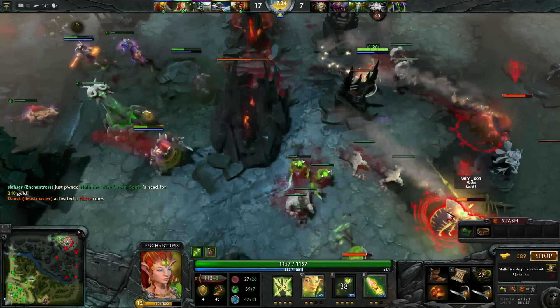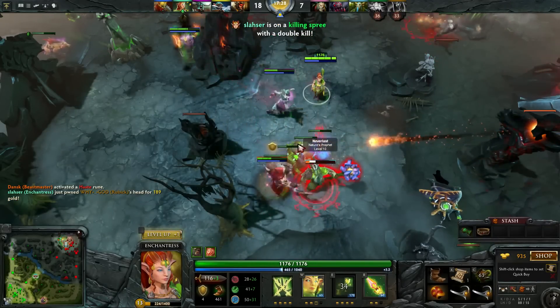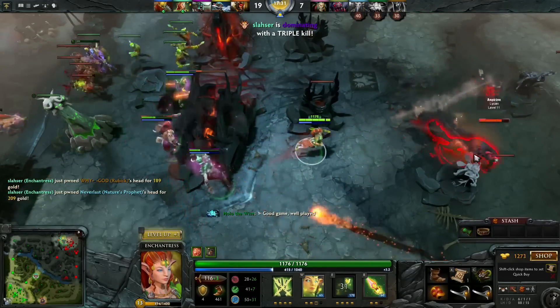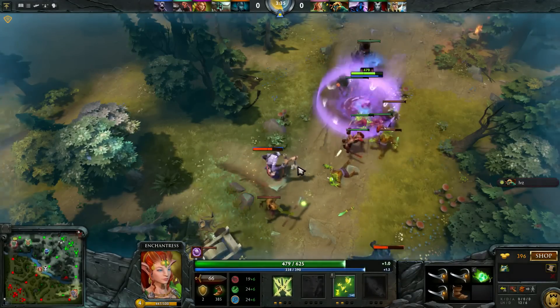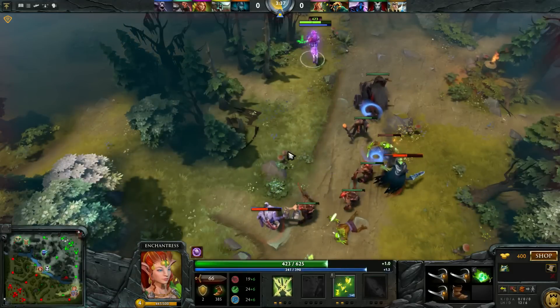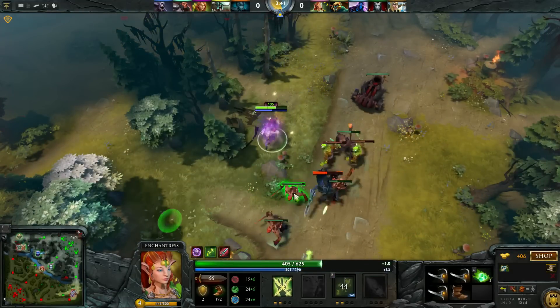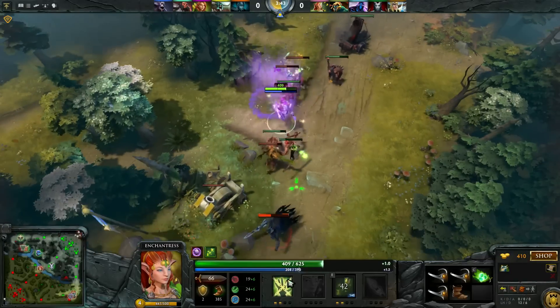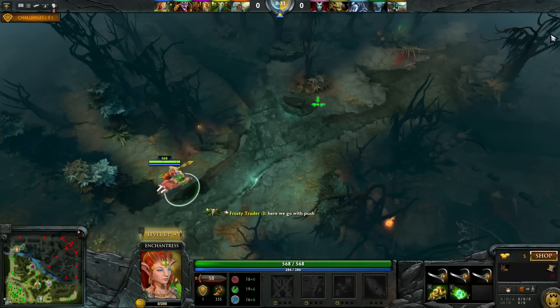I start off with 3 circlets and 4 tangos. Since the circlet cost has been reduced by 20 gold, it is now possible to start with these items. Having a null talisman instead of the circlet would give you 3 more damage, but you would be less tanky. This build simply allows us to harass and trade hits more effectively. As always when you offlane, be sure to ask for one observer ward to place close to their pull camp so you can see when they try to gank you.